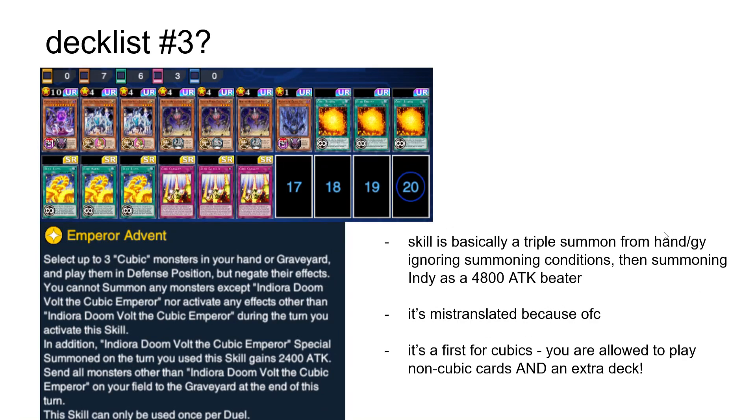The third and incomplete decklist is focused on the skill Emperor Advent, which probably deserves a mention. It's basically a triple summon from hand or grave, ignoring summoning conditions, in order to summon Indiora Doom Vault as a 4800 attack beater that still gets the burn damage. Two things are really noteworthy here. First, it's mistranslated, meaning you can actually summon monsters and activate monster effects as long as you do it before activating the skill. Second, the best part about this skill is not what's on it, but what's not on it — no restrictions on which cards you can play, meaning you're actually able to play non-Cubic monsters, backrow, and even an extra deck.